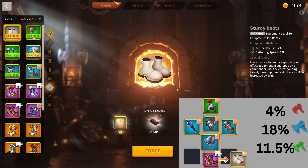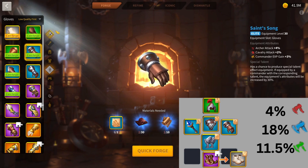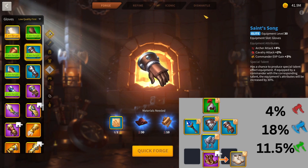I wouldn't be getting Sturdy Boots at this point because they get outclassed by other pieces. And here's where I say health isn't as important — it's the leather gloves. I think 2.5% health over 4% attack isn't as powerful in the really early game, because alliance technology has a fair amount but you don't have a lot of it. So I recommend dropping that health and going for the Saint Song, getting that extra attack. This is a bit of an expensive tier that may take about a month, but it will definitely last you quite a while.